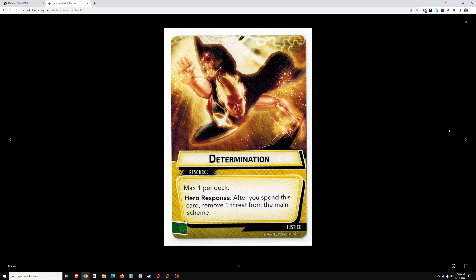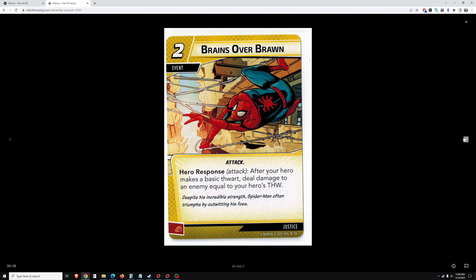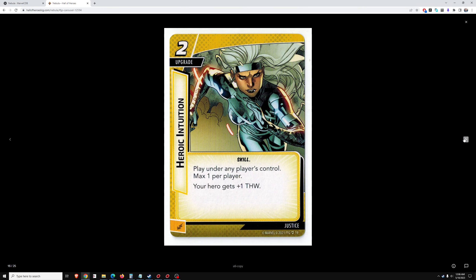Determination — we've seen before. Power of Justice. Brains Over Brawn — 2 cost event. After your hero makes a basic thwart, deal damage to an enemy equal to your hero's thwart. That's a 2 cost event that does not seem good at all. You pay 2 plus this card to deal like 2, maybe 3 damage — that's pretty terrible. I don't think I would ever do that.